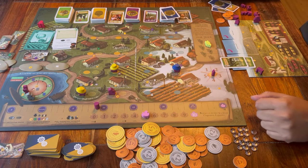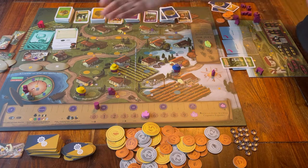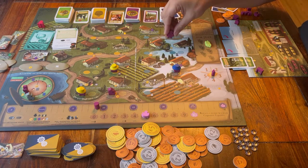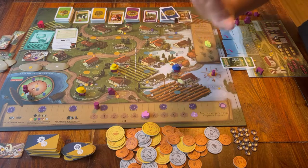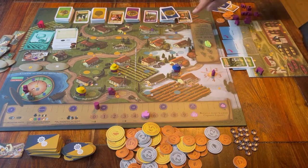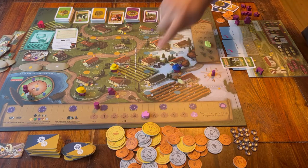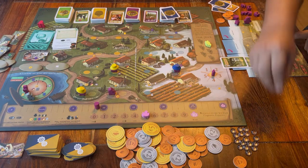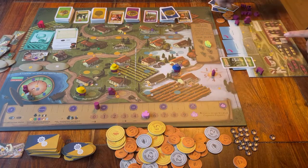Then winter has come. You do the same as in summer and in the regular game of Viticulture — place one worker in turn order. Here all the spaces are also the same, except for three of them. If you go to this spot you can sell a wine token for money. If I sell this wine that is on space 3 in my wine cellar, then I discard the wine and take three money from the bank.